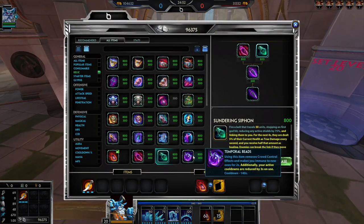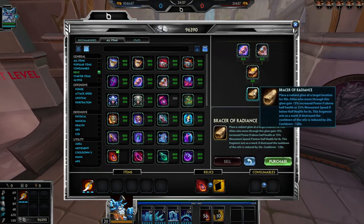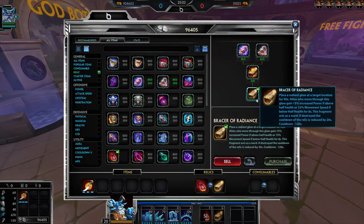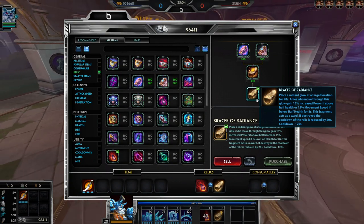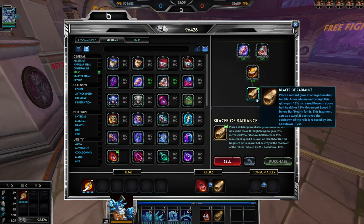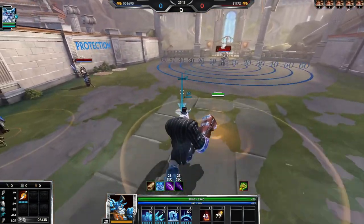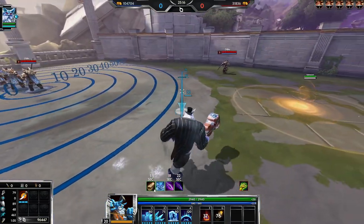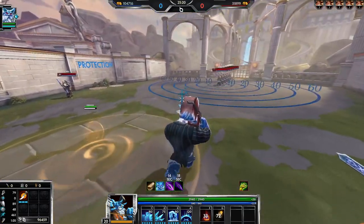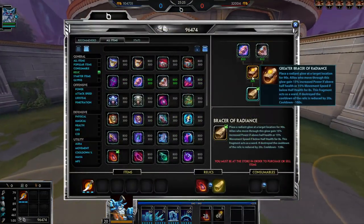Almost through all the relics — three more to go. Bracer got some changes. Regular Bracer places a ward at a location. Allies get 15% increased power if above half health, or 15% increased movement speed if below half health. That's actually a huge buff from the old tier 1 Bracer. You just walk through the area to refresh the effect — it also acts as a ward.